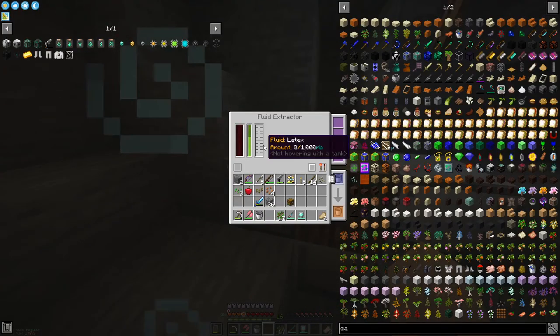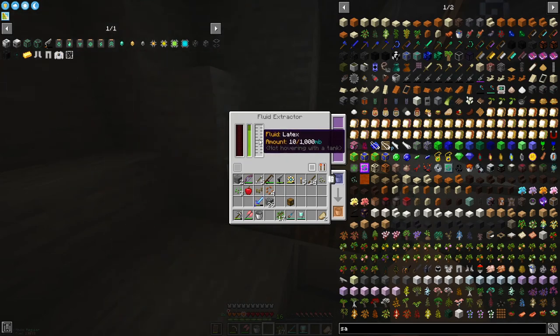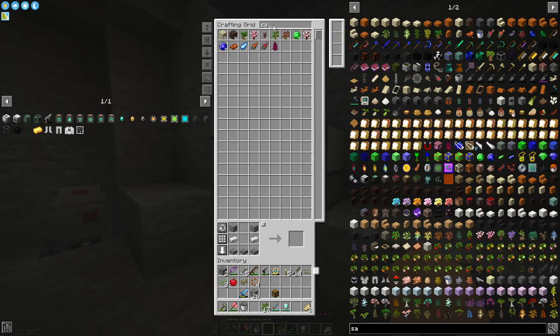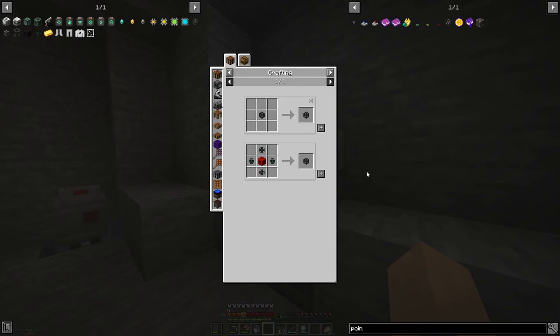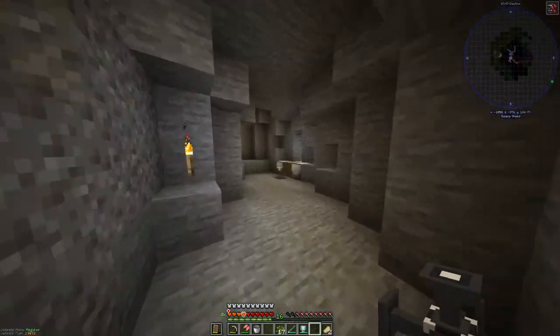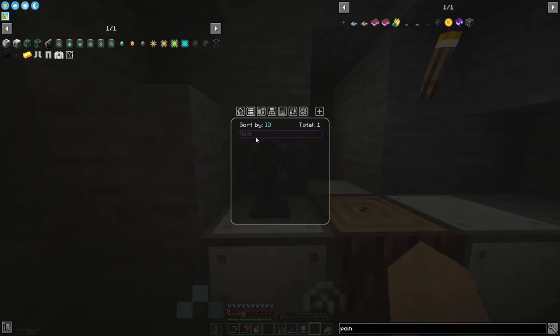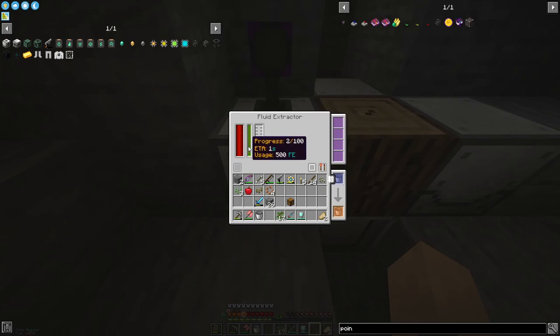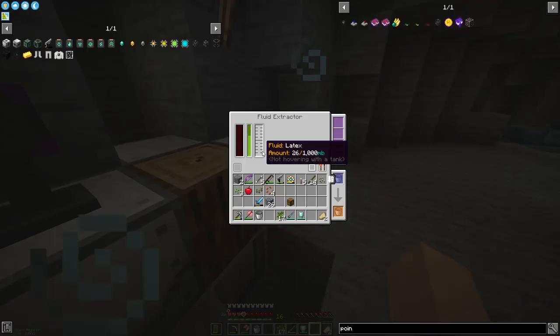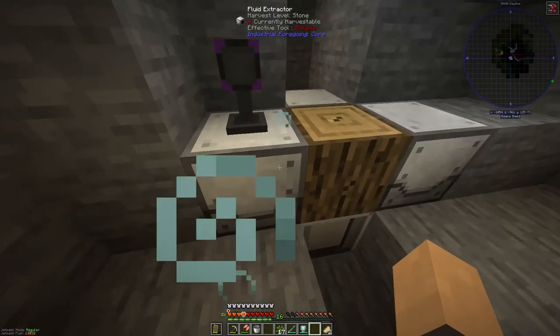I'll plop the logs in here — it requires redstone always on and it is processing, it's getting the latex. That's exactly what I wanted. I don't know if power speeds it up or not, but it seems to be running without power. Let's test it out. Okay, so we've got 30 in there... 26. Okay so it is going faster — not too much faster, but faster.